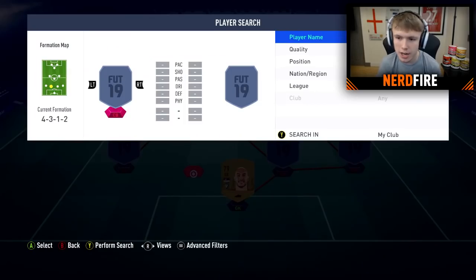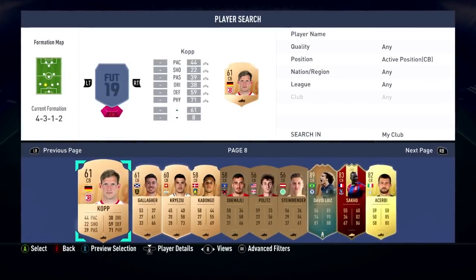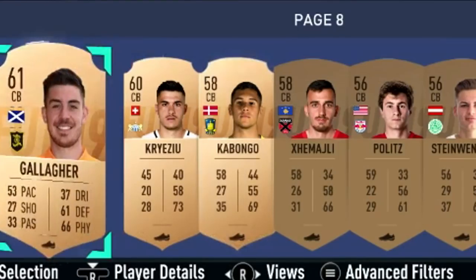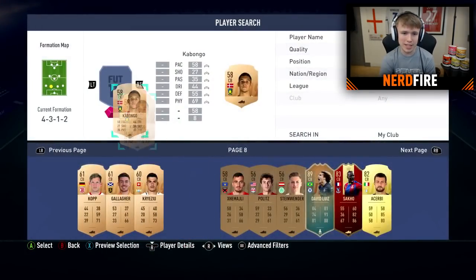We definitely have 10 pages of centre-backs, so that's all good. Alexa, pick a number between 1 and 10. Your random number is 8. Page 8 for the centre-back. Alexa, give me a high number, don't give me a bronze. Your random number is 4 — Kabongo. Who the bloody hell is Kabongo? He's got 53 stamina, he's not going to last the game. But Kabongo's in anyway.